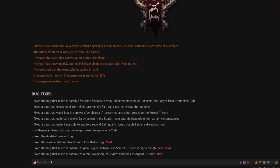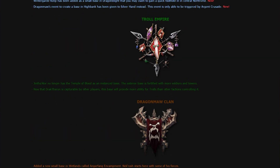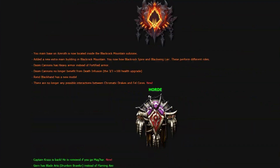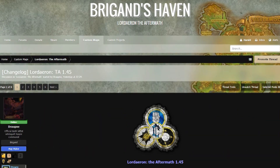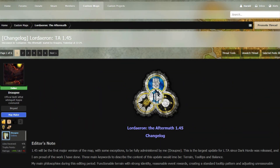Dragon Scale armor of Dragonspawns is nerfed by 25%, and Dragonspawn soldiers have minus 1 armor. There are also some bugs fixed which you can look at. So, this is 1.45 — no set date yet, but this is indeed one of the biggest patches we've had in ages. I'm going to link the post in the description so you can take a look yourself. Leave a comment — what do you think about the patch so far? Thank you so much for watching, and until next time, bye-bye.